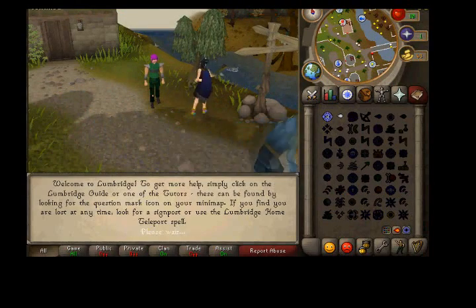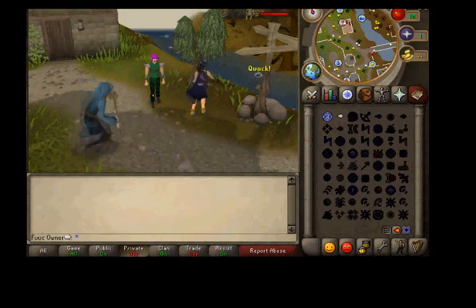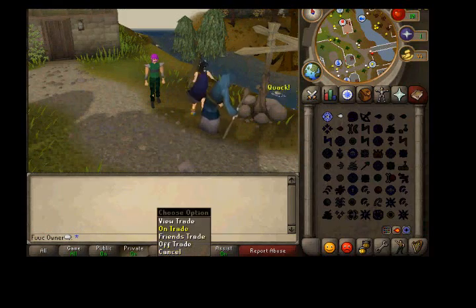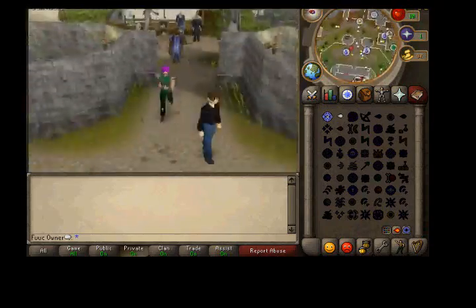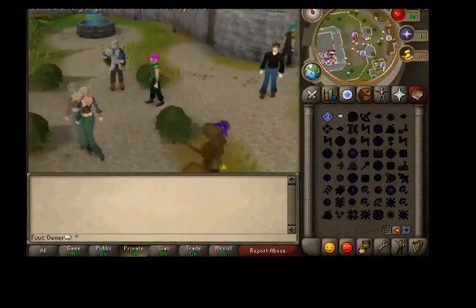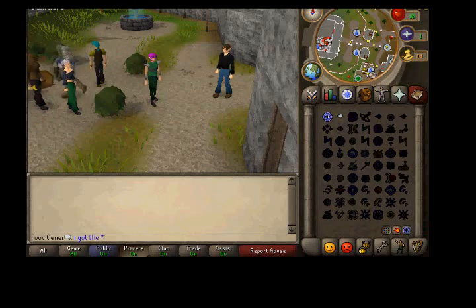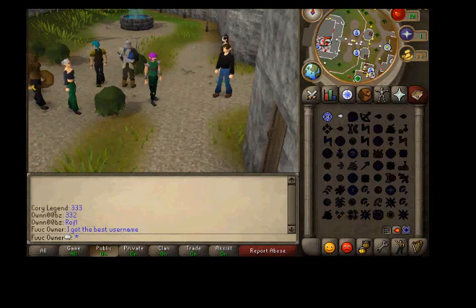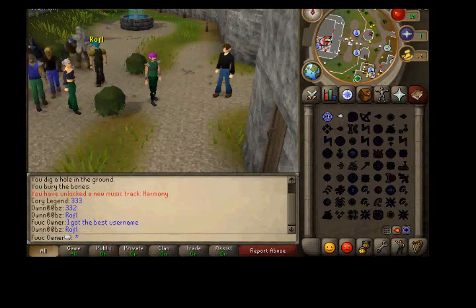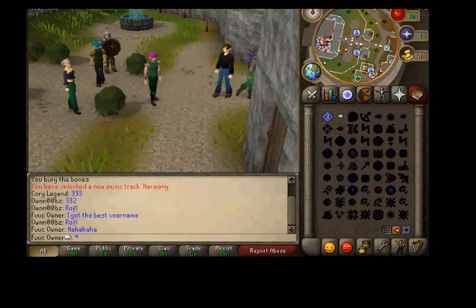Now you're on the main lands — there's a lot of different stuff to do here. All you want to do is make sure your public chat is on, your private is on, your trade is on, and that's it. Now let's go show off my username — but I'll make sure showing off my username is in a different video. Don't make another video — okay, here I go. Okay, bye.